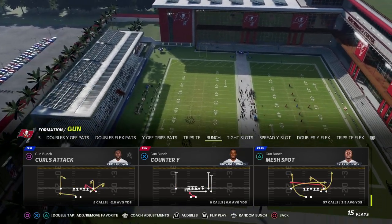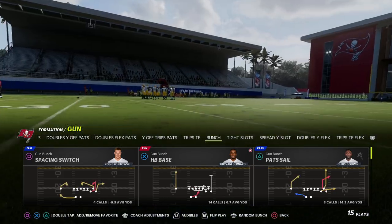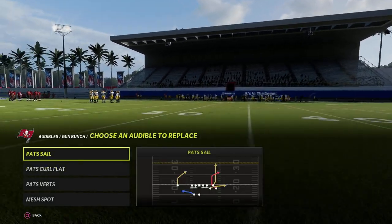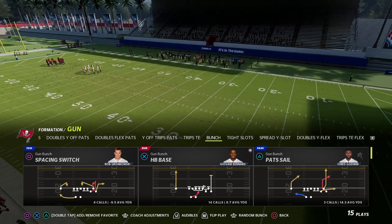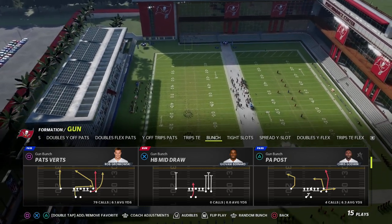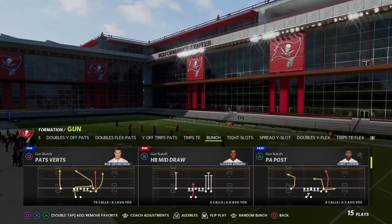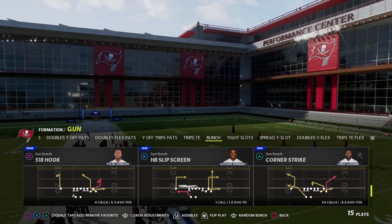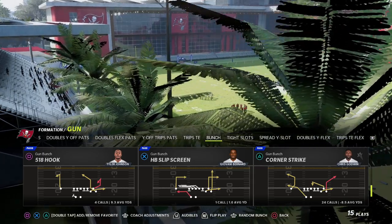There's a lot of really cool things you can do out of this formation. It doesn't have a backside skinny post, but it still has the Pat Sail post, which is a very underrated route this year. The formation has Spacing Switch, Halfback Base, Verticals with the in route, PA Post, Inside Cross, Pat's Curl Flat, 518 Hook — one of the best plays nobody uses — and the play Corner Strike, which we're covering today.